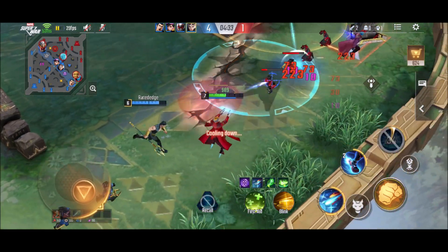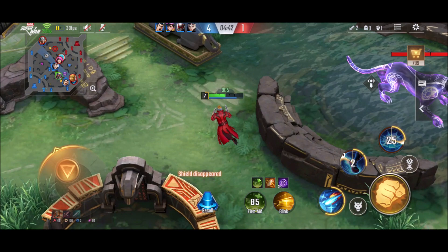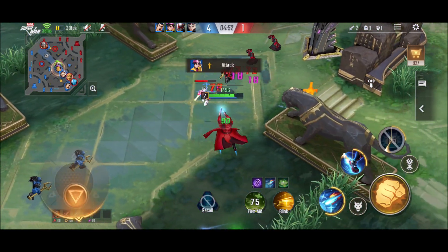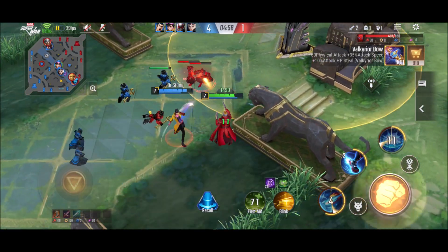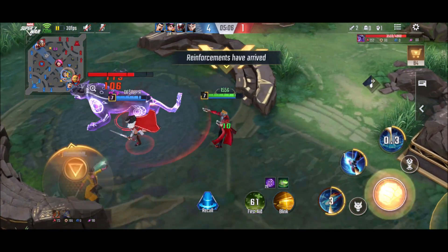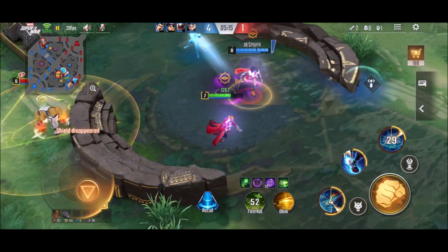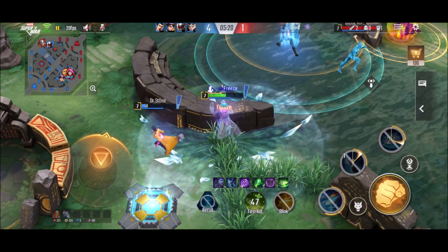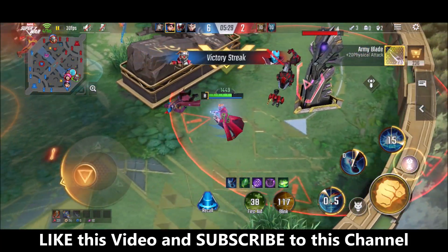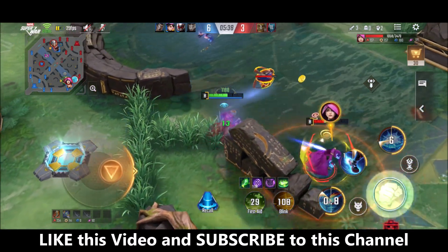Next comes Double Daggers, mainly because of its unique passive which ignores enemy defense, giving very good poke damage against enemy tanks who already have armor. While laning, I continuously poke them with my S1, which ignores their defense and deals damage. Then comes the extra 7% movement speed, which I really need because in the end I'm going to sell my boots and equip some other damaging or defense item. There's also 15% cooldown reduction, which is very important for low cooldown on your ultimate as well as S1 and S2. Next item is Sky Shadows.